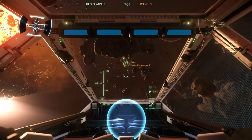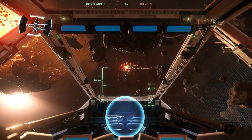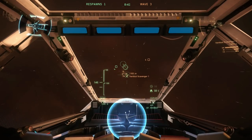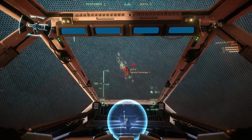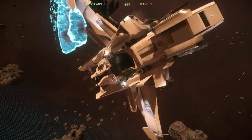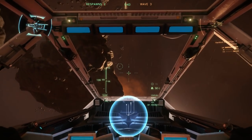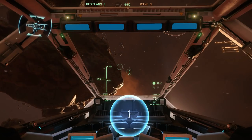Left mouse button fires weapon group one, and right mouse button fires weapon group two. You can also have a third weapon group. To lock a missile on an enemy, press down your scroll wheel — you can do this multiple times — then hold down the scroll wheel to fire them. To counter a missile locked on you, launch a flare by holding G. To switch to chaff, press G, then hold G to launch it.